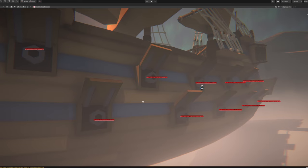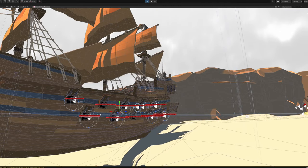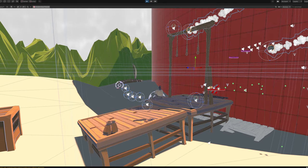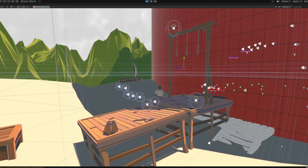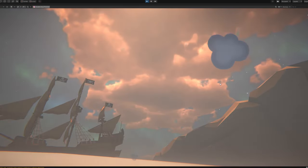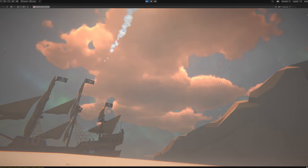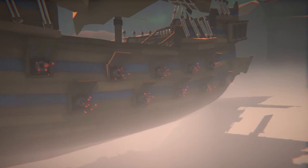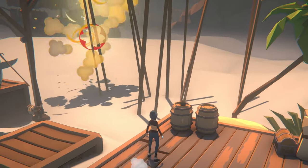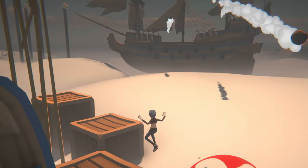I created 10 cannonball spawner objects at the openings of the cannons. Each cannonball is a rigid body object and has a defined weight. With the parameters — distance to player, weight of the cannonball, and angle of the cannon opening — and some additional calculations, the ship now shoots exactly at the player. To make it look like classic cannons and not like a high-precision computer algorithm, I added a certain variation in the force of the shot and a slightly randomized horizontal offset, so that the cannonballs sometimes slightly miss the player.